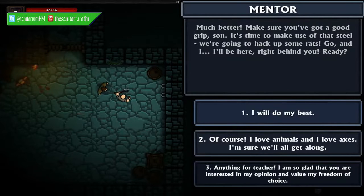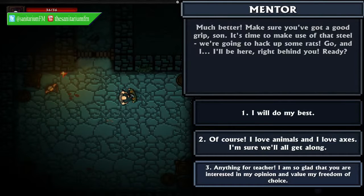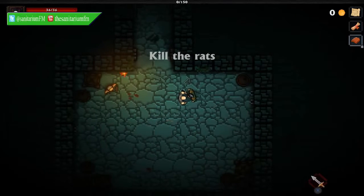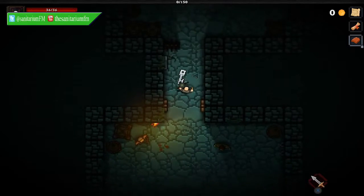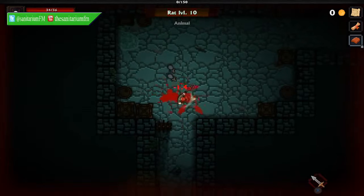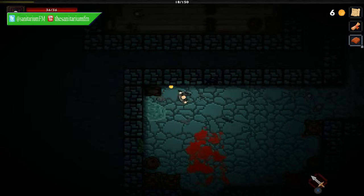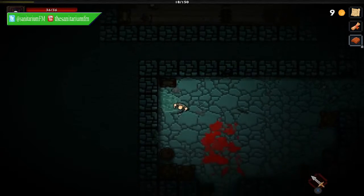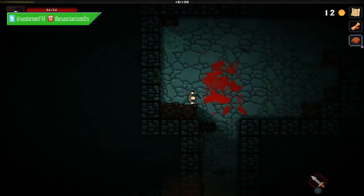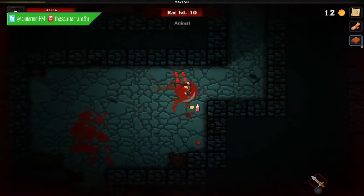Now, what does roguelike mean? A roguelike game is characterised as another subgenre of the RPG family — and we might be falling down a rabbit hole here — but they have, at least in recent years, been known primarily for two features: procedurally generated levels and permadeath. Procedurally generated levels are just randomised tile sets used to form a level, so each time you run a dungeon, the setup will be different.